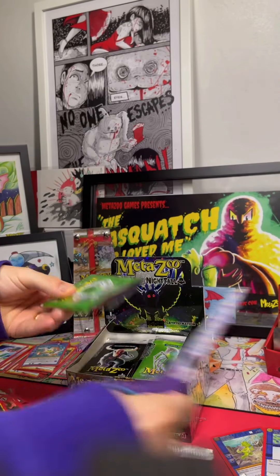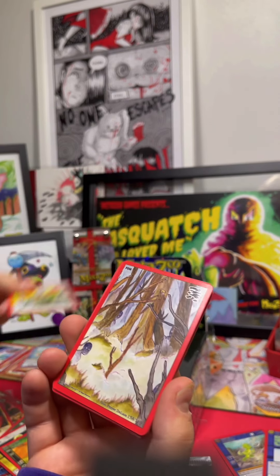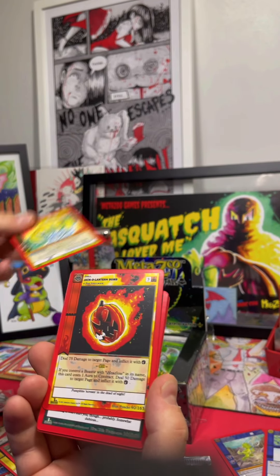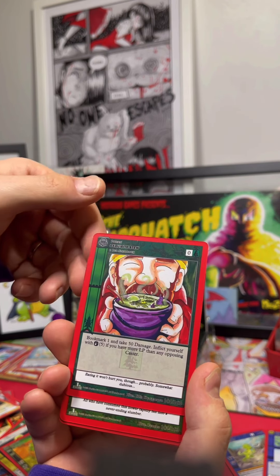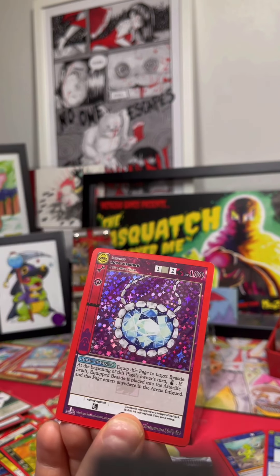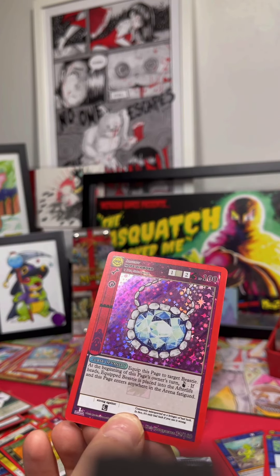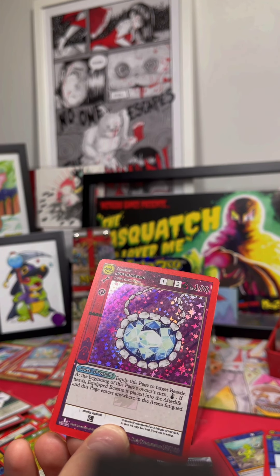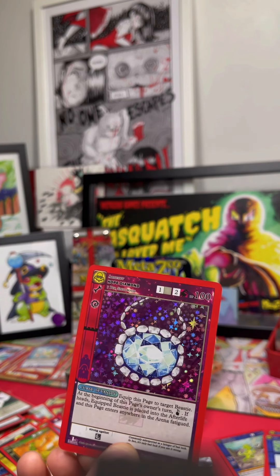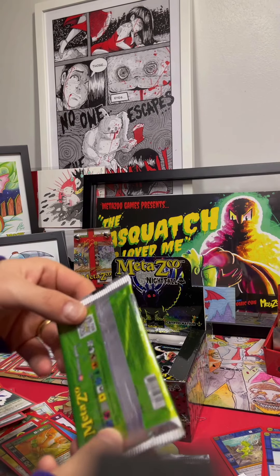All right, next pack it is — three from the back. The stained glass, Jack-O-Lantern Bomb, Exquisite Stew. Oh, full hollow Hope Diamond — this card is also very deadly. An equipment page — at the start of the owner's next turn you flip a coin; if heads, the equipped beastie is placed into the afterlife. Watch out for that thing. Watch out for Spirit in this set guys — the Bell Witch is another great card.